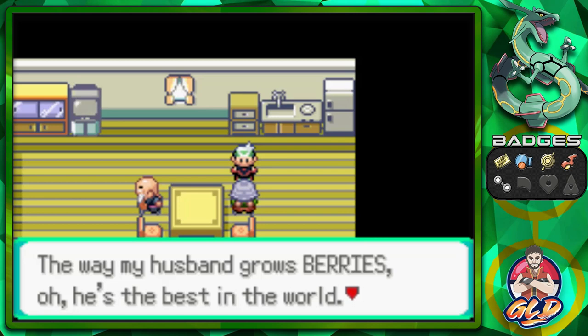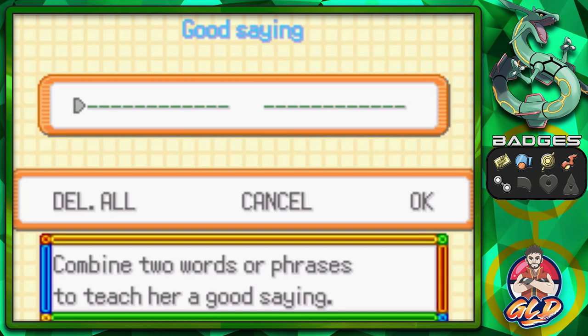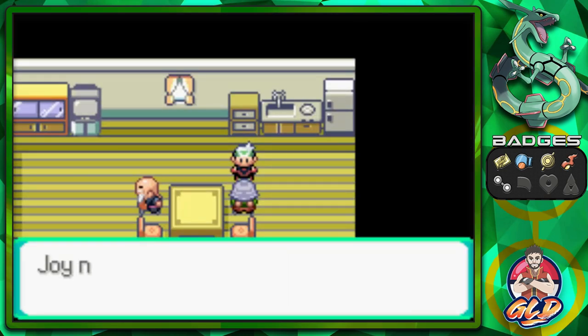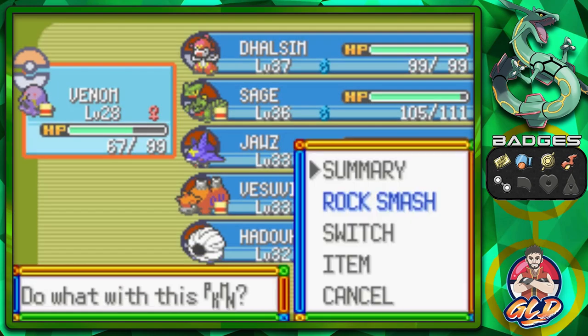Let's talk to this woman. She says, 'My husband grows berries — oh, he's the best in the world! Incidentally, child, have you heard of any good saying lately?' Depending on what you say to the Berry Master's wife, it will affect your ability to find the rare Pokemon Feebas. I'm not going to do this because I already have a Water-type Pokemon and it takes a lot of work to find Feebas — but later on we will try.